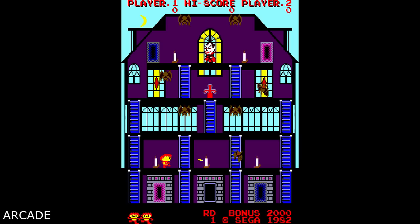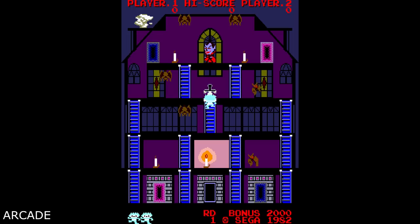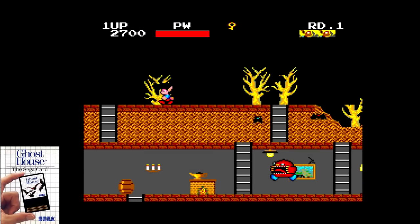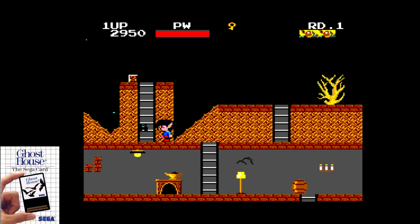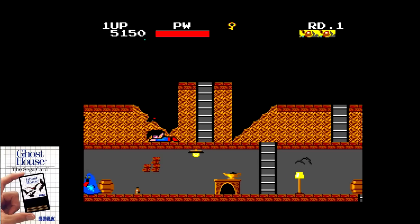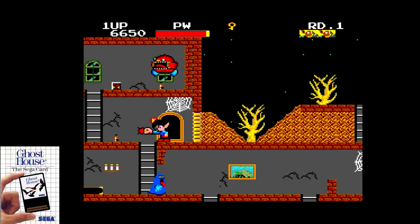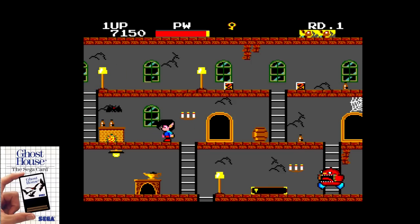In 1982, Sega released Monster Bash in the arcade, a single screen action title that had you hunting down Dracula, Frankenstein, and Chameleon Man. Sega revamped this idea in 1986 for the Master System and called it Ghost House. Here you are trying to collect the jewels hidden inside Dracula's castle. Avoid the enemies, find the key, score the jewels, and get out. It sounds easy, but this one can be tough. There's all kinds of stuff here to stop you — knives, mummies, bats, death, and of course Dracula himself. But even that can be deceiving as not every Dracula is the real thing.